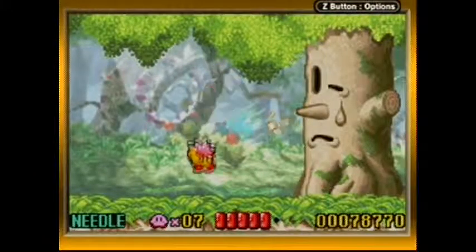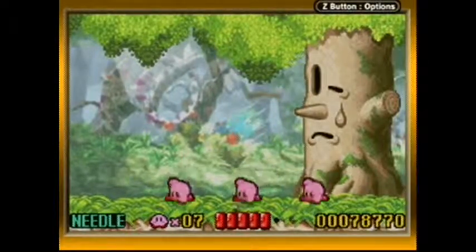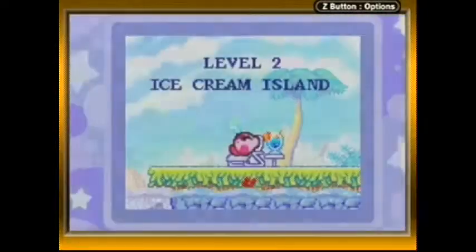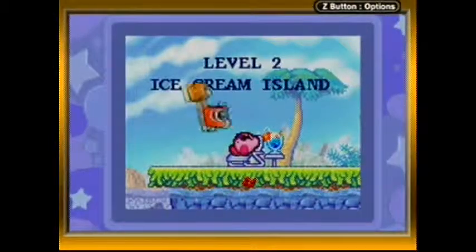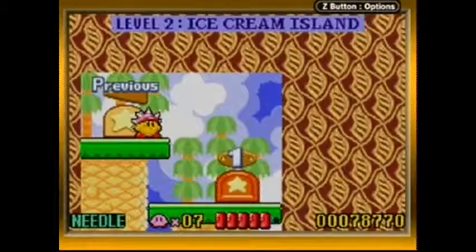It should be noted that in Kirby's Adventure's instruction book, it actually explained that Dedede had his friends guarding the Star Rod pieces. So these aren't just his minions — these are his pals, his buddies, his compadres!